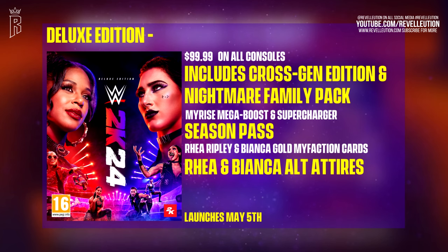So how much will the Deluxe Edition set you back, and what will it include? This year's Deluxe Edition comes in at $99.99 on all platforms, and includes the standard cross-gen edition of WWE 2K24, the Nightmare Family Pack, and this year's Season Pass, which covers five post-launch DLC packs. The Deluxe Edition will also include the MyRise Mega Boost and Supercharger, as well as gold rarity MyFaction cards of both Rhea Ripley and Bianca Belair, alternate attires for both, and will be available to play from March 5th — three days before the standard release on March 8th.